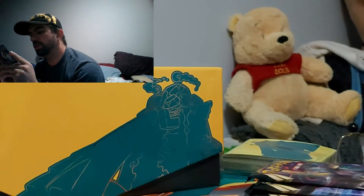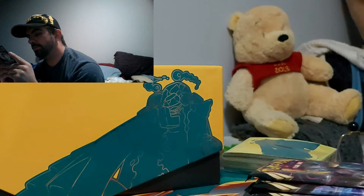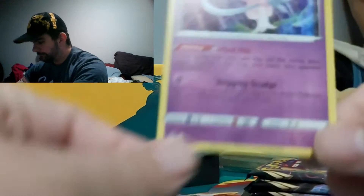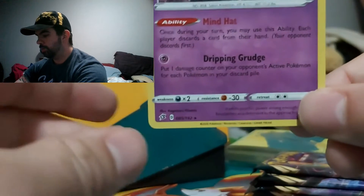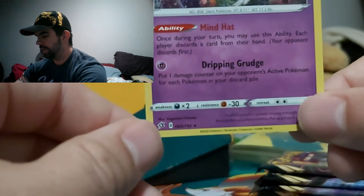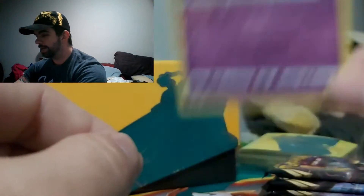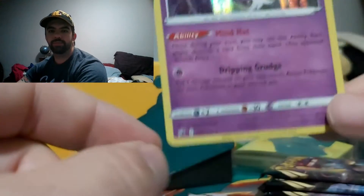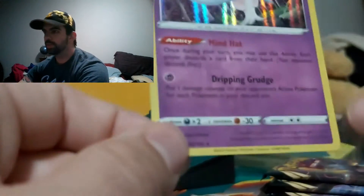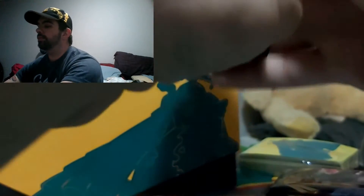What's this — Dripping Grudge. A one damage counter on your opponent's active Pokémon. Check that out. Put one damage counter on your opponent's active Pokémon for each Pokémon in your discard pile. So if you're doing badly and you pull this out — depending on if you have any evolved forms through there, that might be a very decent card to put in your deck.